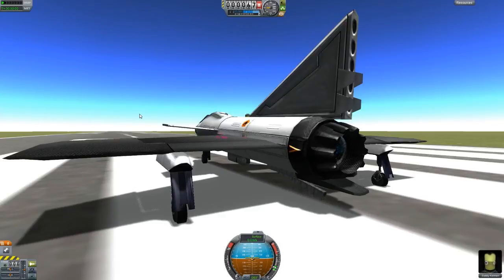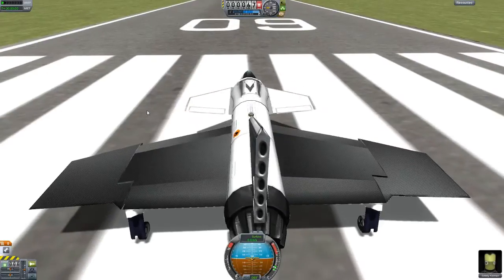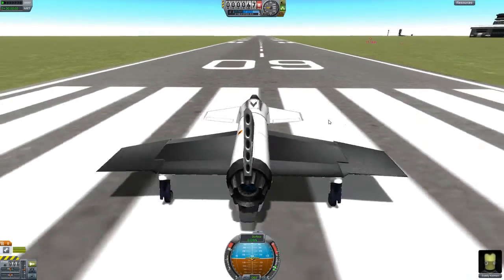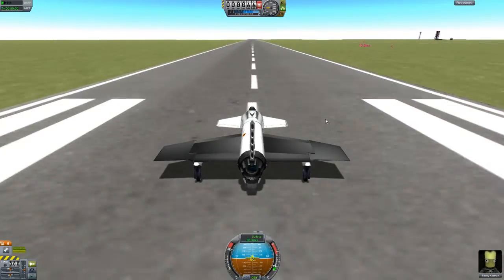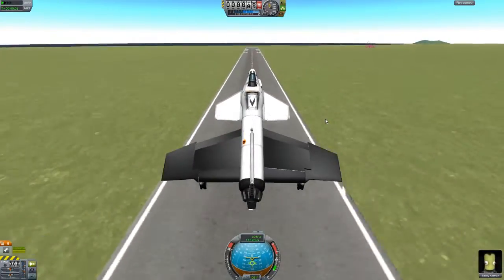That hook does induce a little bit of drag, not much. To give you a little example of this — take off the brake of course. Now I have a couple of speed brakes on here, serving two purposes: one for landing and the other for taking off. Once I hit 100, I just tap the brake and it gives me a little bit of nose lift.